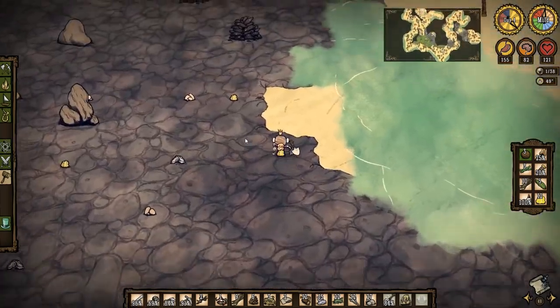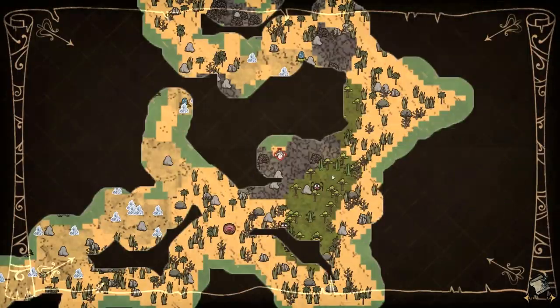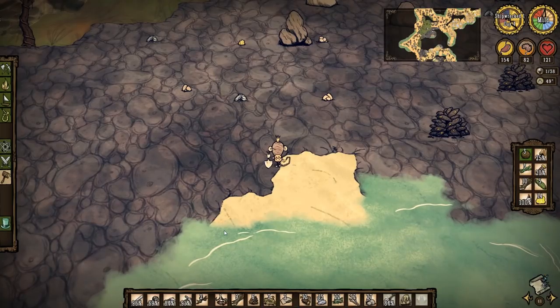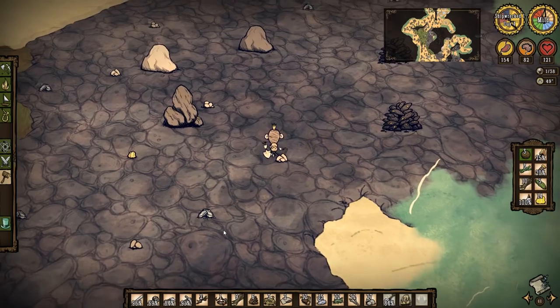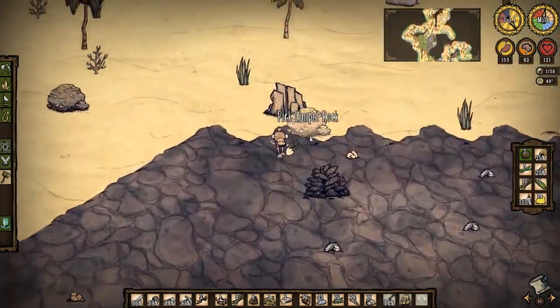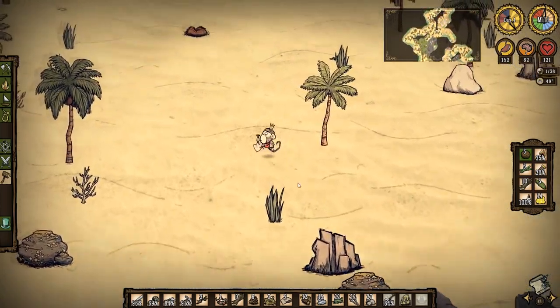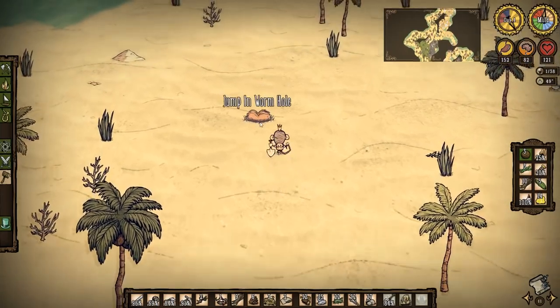So much gold. All right, we're going to jump back in the wormhole. This is costing me a lot of sanity — I should have thought of this beforehand. Limpets. We don't need it actually — we're good on food. I'm going to have like 70 sanity.